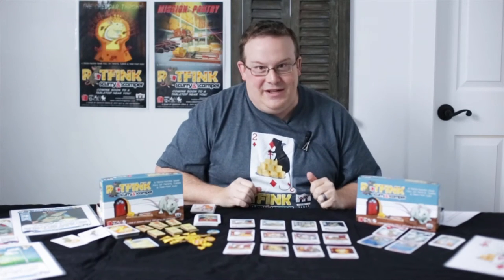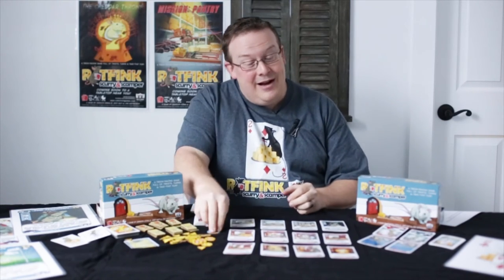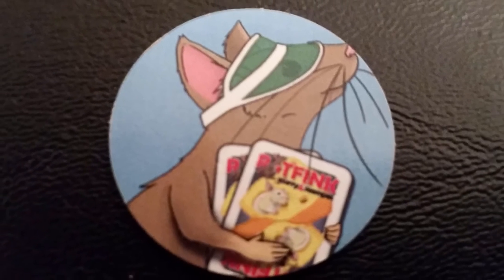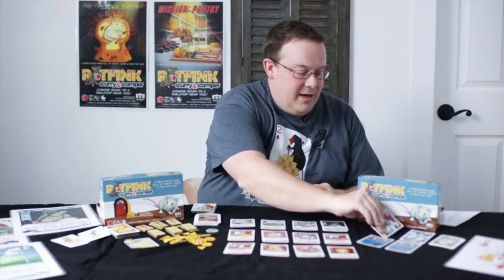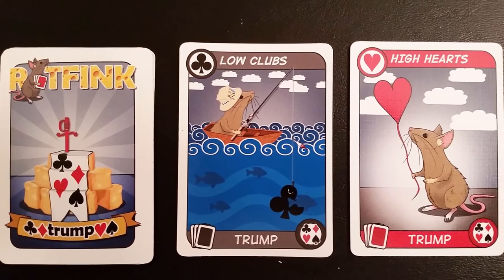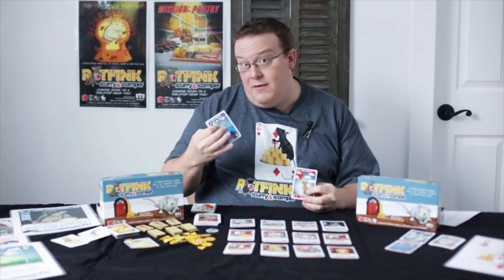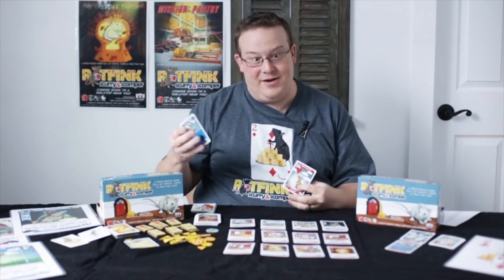And believe me, you want to take the most cheese, because whoever takes the most cheese in Rat Fink becomes dealer for the next hand. And whoever the dealer is gets to pick trump based on their hand, which can give you a definite advantage. Trump in Rat Fink is both a suit and an order, so it can be high or low. If trump is high, then it's normal card order — ace is high, the highest card played is going to take a trick. If it's low, then all of a sudden the lowest cards are going to be important, so your twos and threes become more important than face cards.